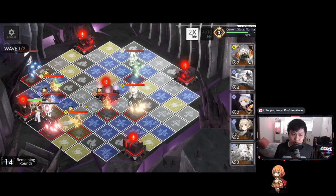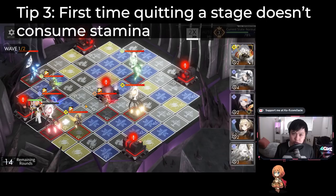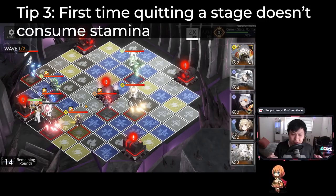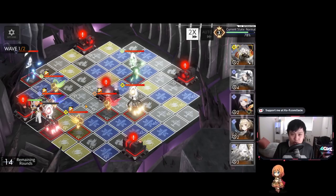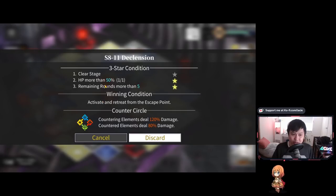Tip three: when you quit out of a stage for the first time ever, it does not actually consume any of your prism or stamina. Arknights veterans will be very familiar with this mechanic. There were a couple of times where on my first clear I could only get two stars, so I quit the game, went back in, and got three stars. As I pushed further with my A1 level 40 team, there were times I was taking way too much damage and couldn't keep HP above 50%, so I quit and made sure I played better the next time.